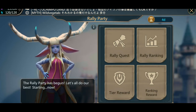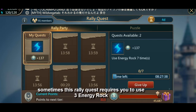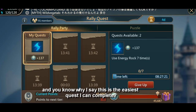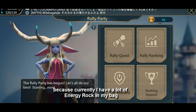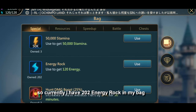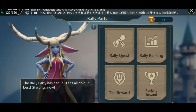You know what it is — it is called 'Use Energy Rock seven times.' Sometimes these Rally quests require you to use three energy rocks, or sometimes eleven times. But now I selected 'Use Energy Rock seven times.' I say this is one of the easiest quests because currently I have a lot of energy rocks in my bag — I have 202 energy rocks, which makes it easy to complete this quest.